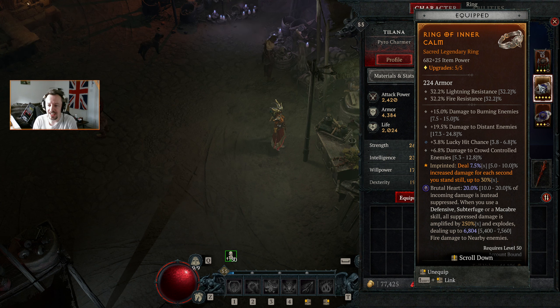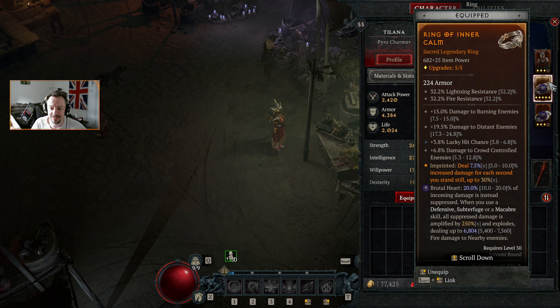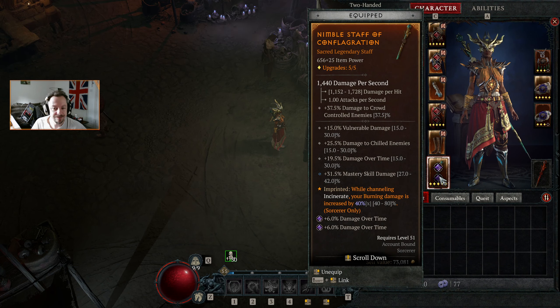Ring of Inna Khan — nothing's really changed on this. We still have our aspect ready to imprint on it, which is the 10% that will make the ramp-up time faster. We've put our firewall imprint on this so it's now 87 mana before our firewall casts are free and destroy small missiles. That's really good. And we've put our hearts in each of these as well, so we're back to having our wrathful heart bonus. We've put conflagration on our staff — it's only a bare basic imprint, but that's still 40% extra burning damage across all our burning damage while we channel incinerate.